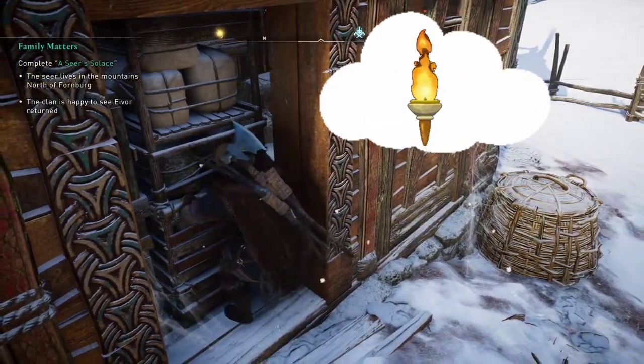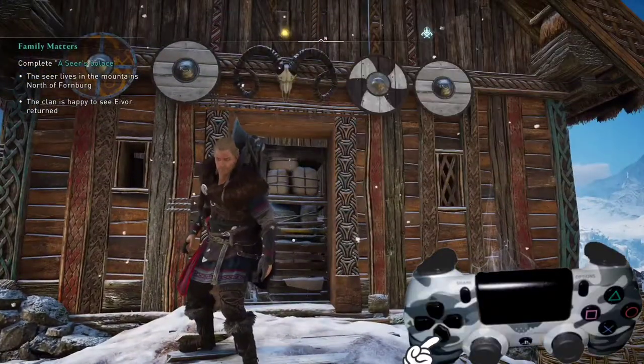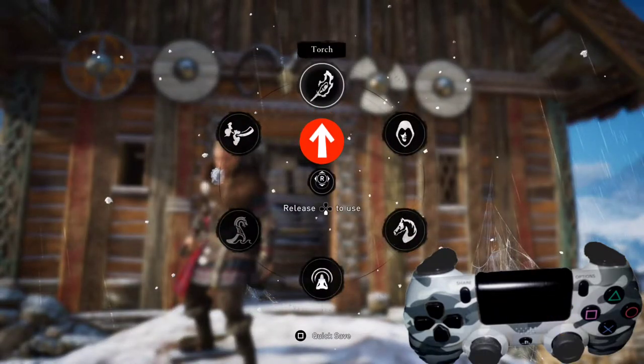The plan is going to involve a torch. What we're going to do is take the control pad, push it down, and there's a torch option on the very top.